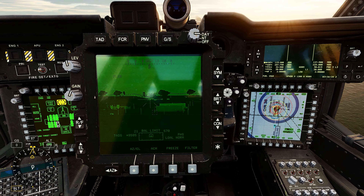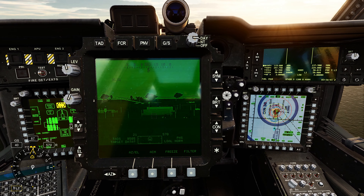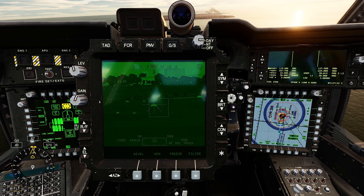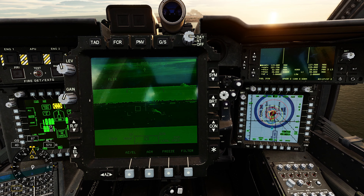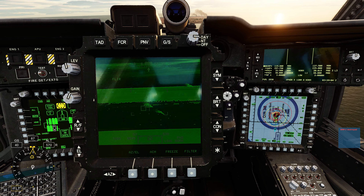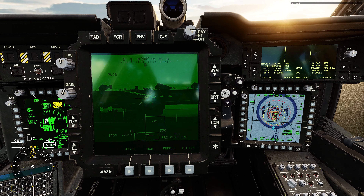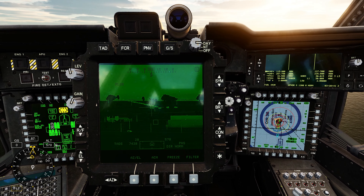I decide to give the radar missiles another go — there's a big cluster of enemy vehicles, so I send off a radar missile. Since they're fire and forget, I get a bit nervous spotting a Shilka a little off to the side, so I fire another radar missile at it. One comes down and hits a random BMP I wasn't targeting, but fair enough. No idea where the second missile went — they randomly seem to go for buildings as a priority over everything else. Enough of that; I'm going back to the laser rockets for another go at the radar station.